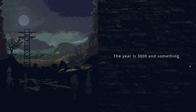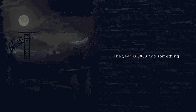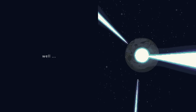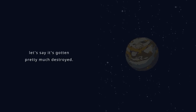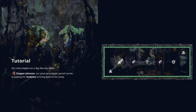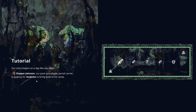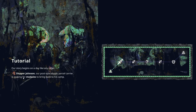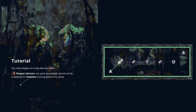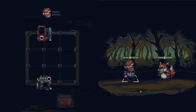Let's check out the tutorial first. The year is 3,000 and something. The world — let's say it's gotten pretty much destroyed. The few survivors of the Grav-astrophy live in scattered campsites. Story begins on a day like any other. Slopper Johnson, our post-apocalyptic parcel carrier, is looking for modules to bring back to his camp.